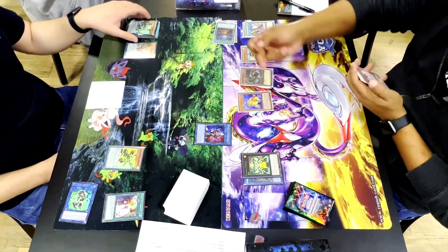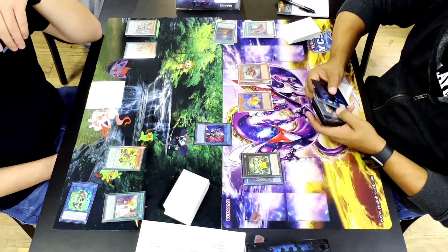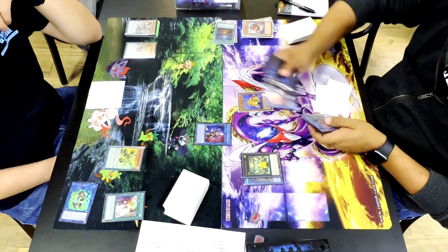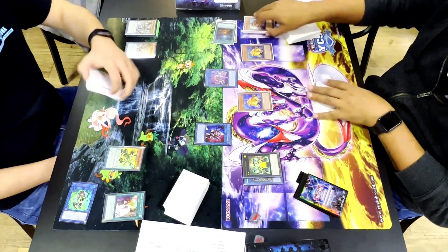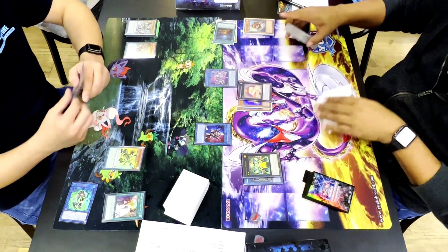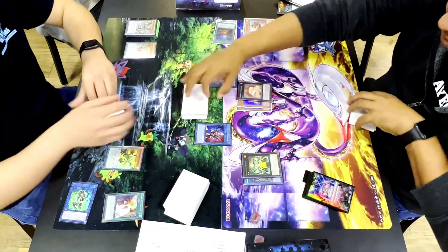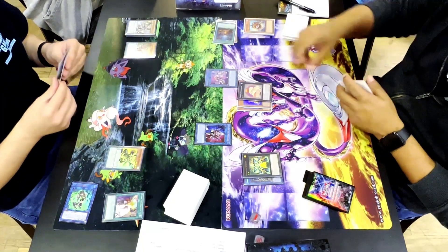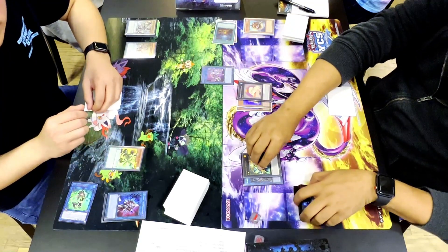He turns Angler and Beaver into Spright Elf. He uses Spright Elf's effect to reborn Swap Frog to make Toadally Awesome — giving him a double monster negate on my turn, which is very very annoying. Toadally Awesome swings at me for a bunch of damage. I'm already down 1200 life points to 6800, and Gigantic Spright is at 3200, so I take around 4200 combined, leaving me on very few life points.